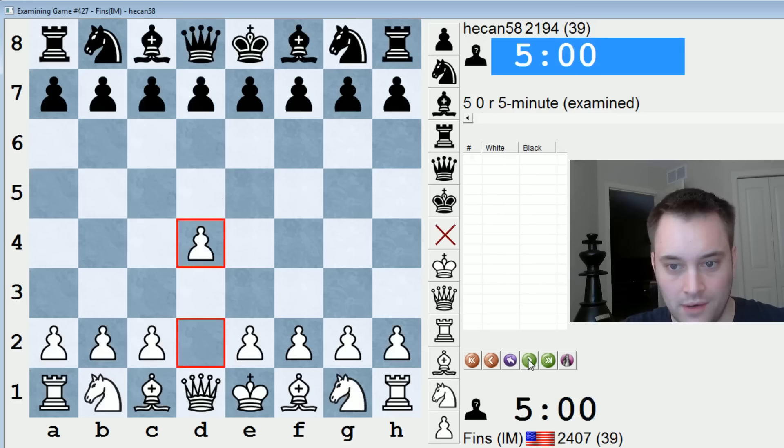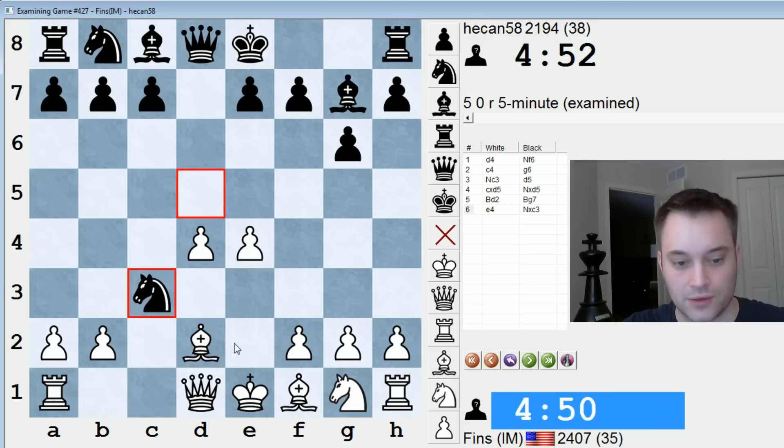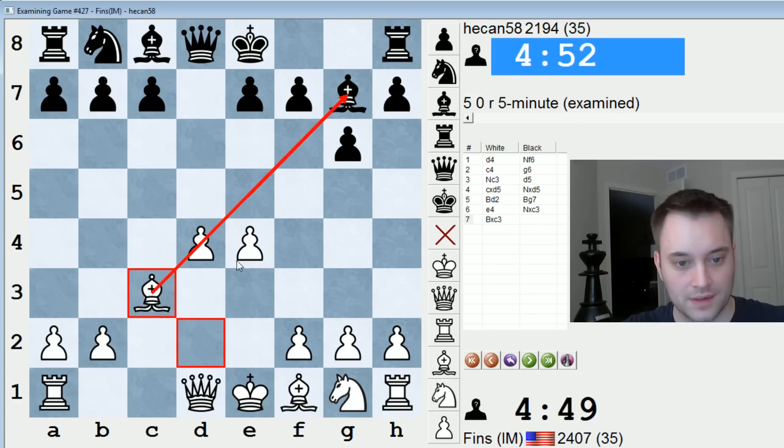Okay let's have a quick look at that one. We had a Grunfeld and bishop d2 is not a theoretically critical move, it's just a playable alternative. I've kind of revealed my strategy against the Grunfeld in past videos — I switch around weapons a little bit because I don't think any one line is particularly good against this opening. It's one of the best defenses to d4. Taking with the bishop might allow you to oppose black's bishop on this long diagonal — that's why I like it.